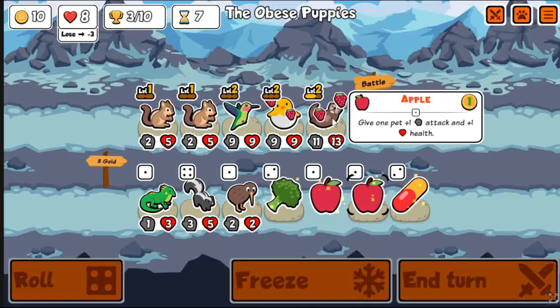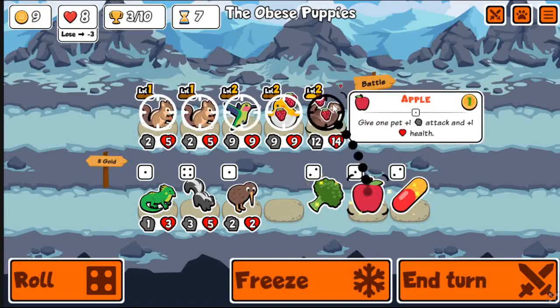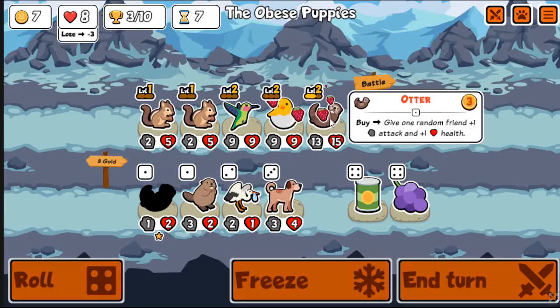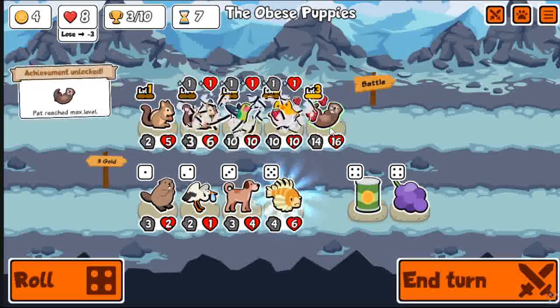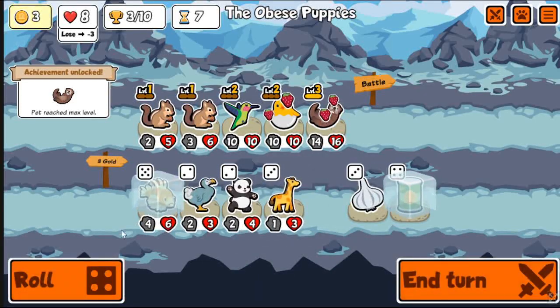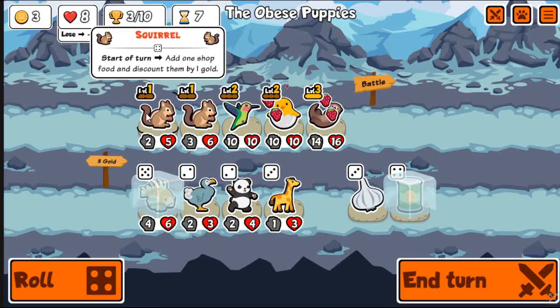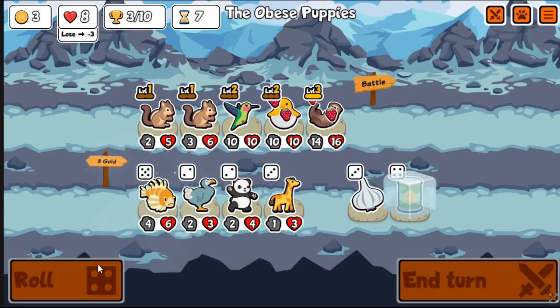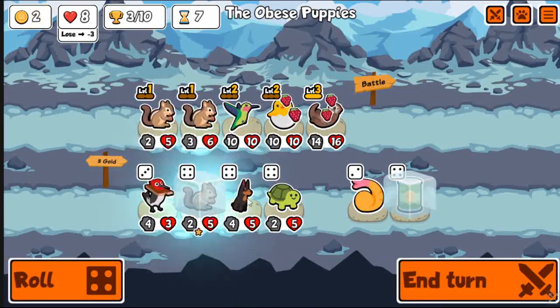I forgot when I checked this pack — because I did this on stream — that there was no chocolate in it, and there's still no chocolate in it, even in this pack right now. But it doesn't matter because I kind of got what I wanted anyway. The Doberman on level up, instead of plus 5 plus 5, is plus 10 plus 10, and then plus 15 plus 15.